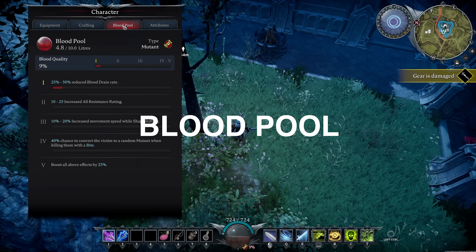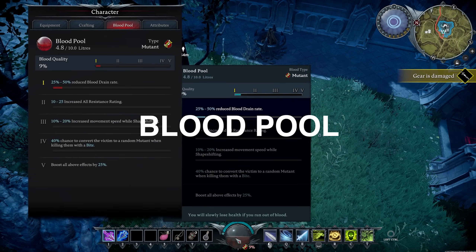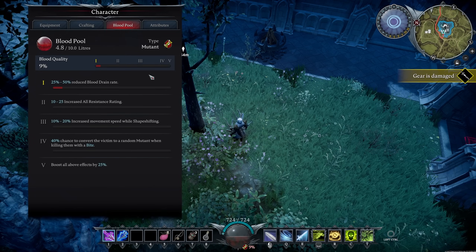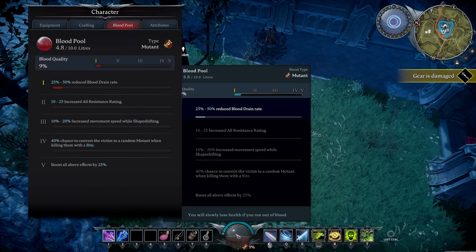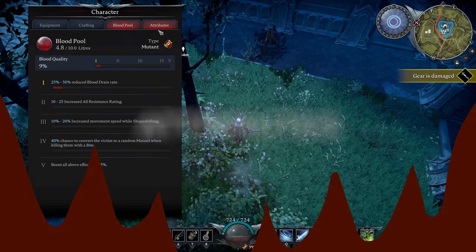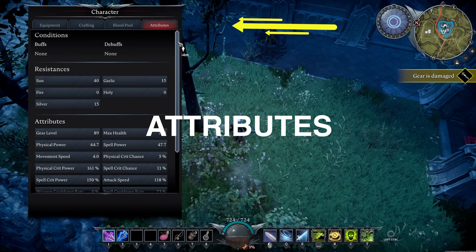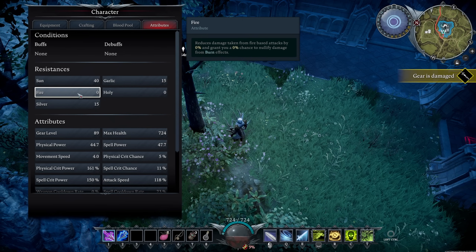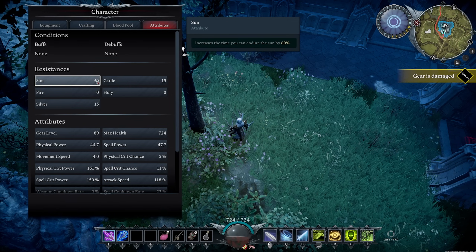The blood pool tab shows the same information as the bubble on your HUD — console players will likely come into this menu to check it. Then you've got attributes, which shows all your resistances: sun resistance, garlic resistance, fire resistance, holy resistance, and silver resistance. Resistances are incredibly important in this game — do not underestimate them.